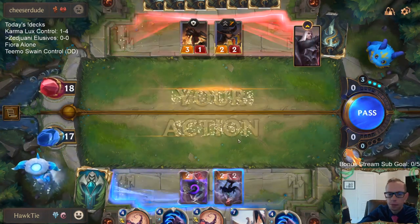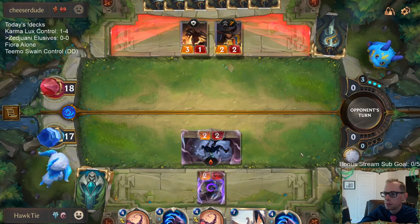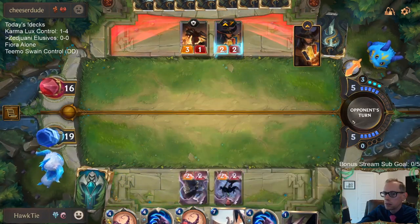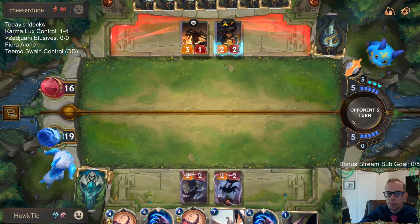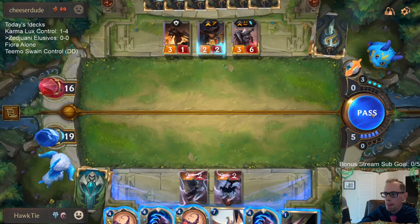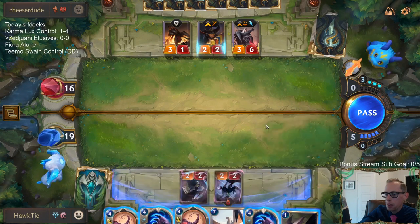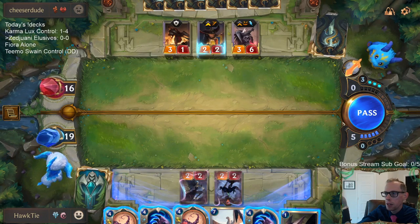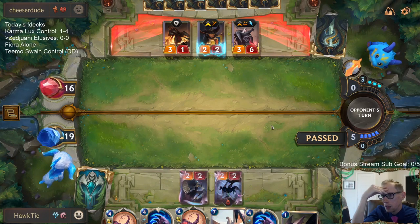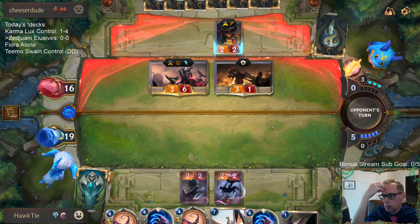We're on the ladder. We are doing good at drawing our Formiana spells. Am I playing Blade Scout to block Rear Guard? I think the answer is no. I can either go Fury of the North, block Swain, or just put Swain back in their hands.